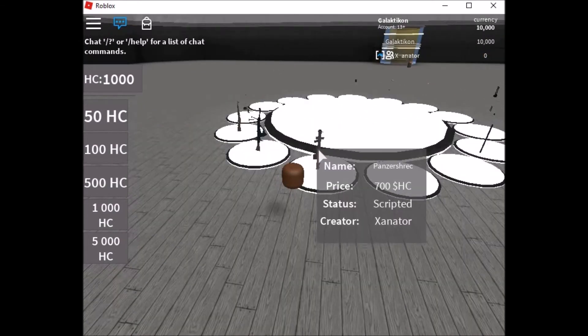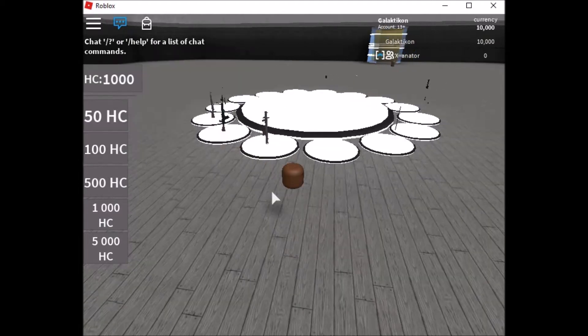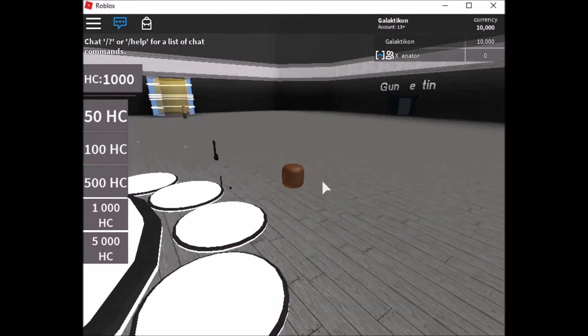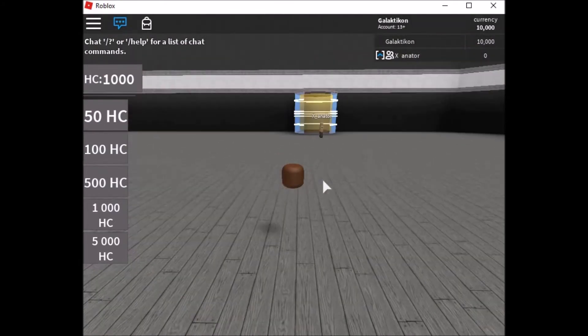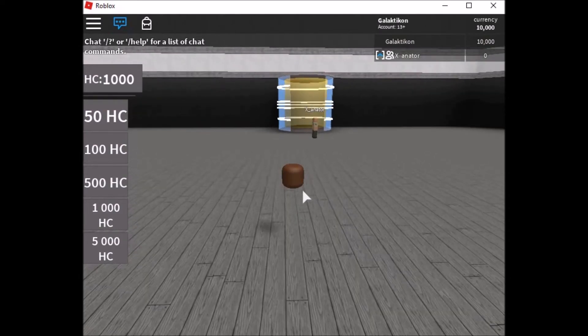Scrolling over an item lets you see its price, name, creator, and whether or not it's scripted. The currency here is called HC — Hyper Coins. You can buy Hyper Coins with Robux. On the side of your screen there is a gun testing area where you can go to test all those guns.